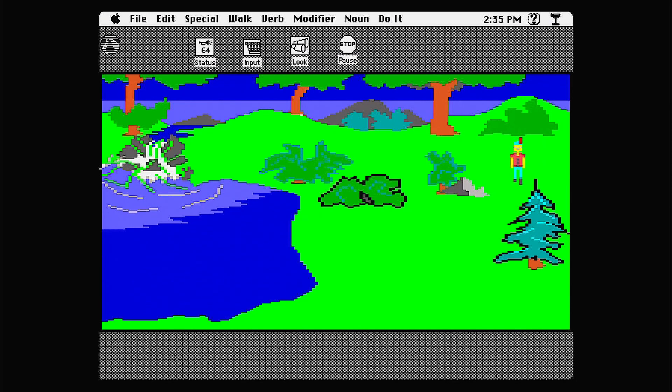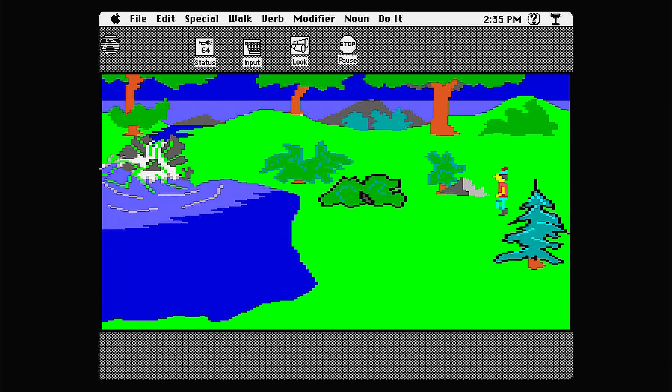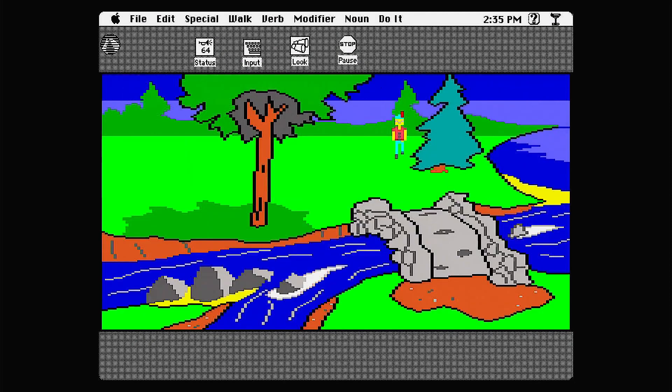We haven't seen this — actually we did see this but we never went south from here. So if you see me doing that and the box comes up, I'm still hitting the home, end, page up, and page down keys to walk diagonally. It is a habit of a lifetime I've had playing these AGI games, and the Macintosh doesn't like it. Okay, there's a bridge here.